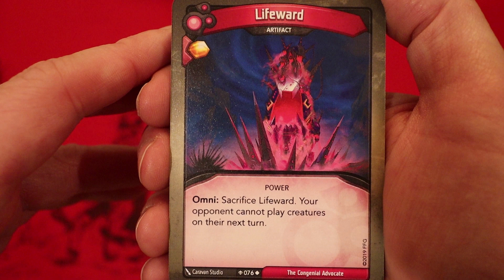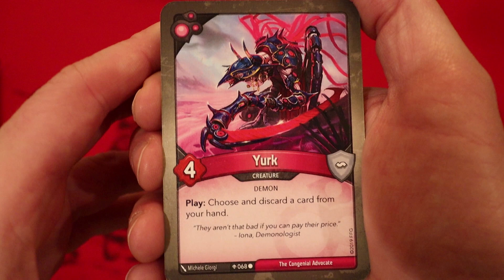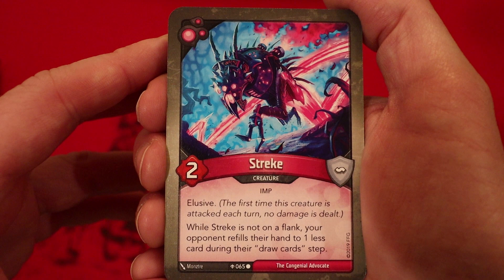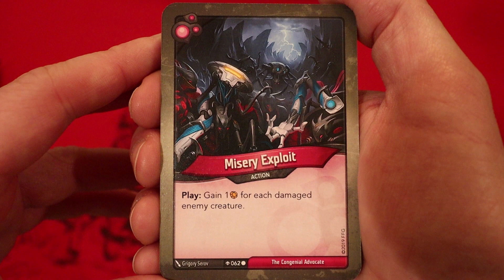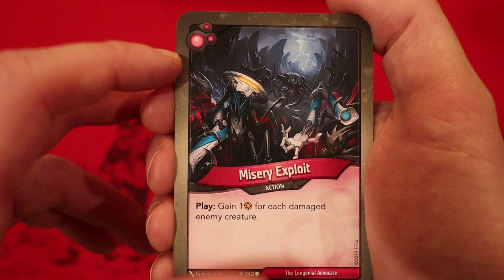Life Ward is an artifact. Omni: sacrifice it — your opponent cannot play creatures on the next turn. Yurk — four power. Choose and discard a card from your hand. Streck — two power, elusive. When he's not on the flank, your opponent refills their hand to one less card during their draw card step. Shuler — five power. If your opponent has four or more amber, whenever you play it you get to steal one. Misery — exploit. Play: gain one amber for each damaged enemy creature. Both this and Mars Needs Amber prefer that our opponent's creatures are damaged, so let's see if we get any cards that can spread around some damage.